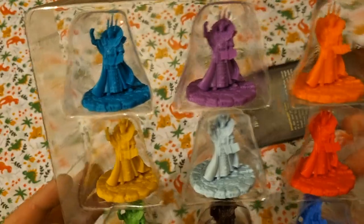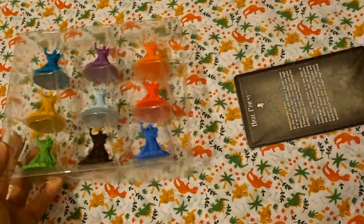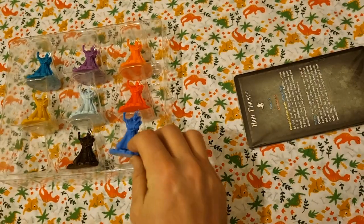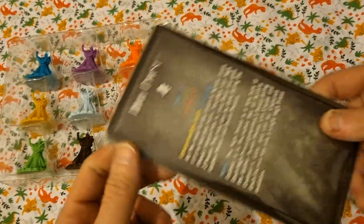First up we have a tray with nine different high priests for nine different factions. Comparing them — for say Cthulhu and Crawling Chaos — you can see they're all the same sculpts, just different colors. So it's not as uniquely designed as all the older ones, or the monsters and so on.